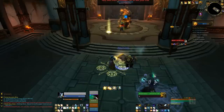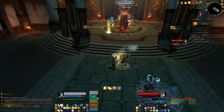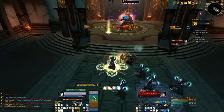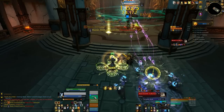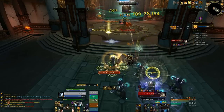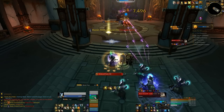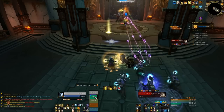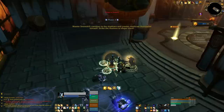So Master Snowdrift — I found him a lot easier here than on heroic, because on heroic in a pug people just do whatever they want. On challenge mode when you organize he's not really that bad. The Tornado Kick doesn't seem to hurt that much, so your melee DPS don't have to watch their timers — just run out when he does it. He also does Fists of Fury, so your tank just faces him away and moves out when he does that.